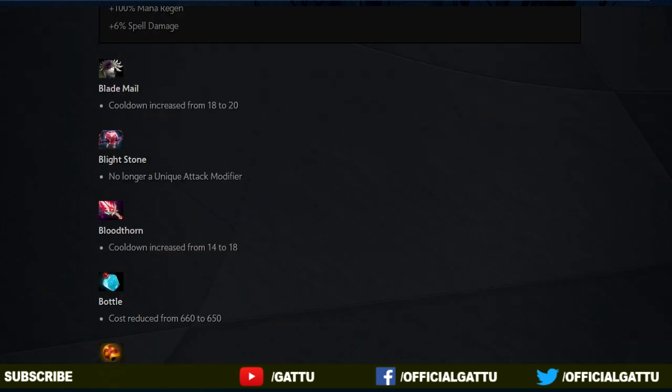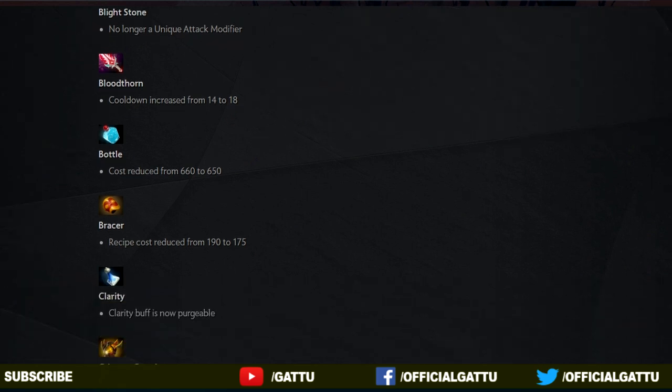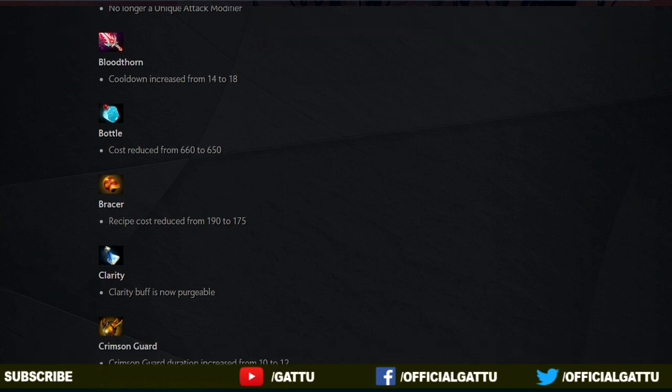And now to the next item, the Blood Thorn. The Blood Thorn's cooldown has increased from 14 to 18. And I've got really good news for all the mid players out there — the cost of Bottle has reduced from 660 to 650. And now the next item change is the Bracer — the recipe cost has reduced from 190 to 175.